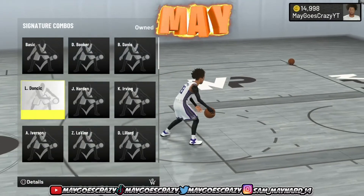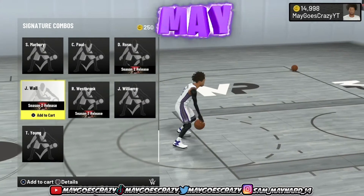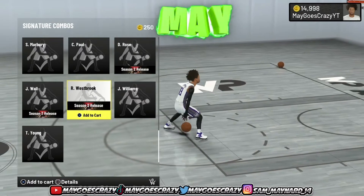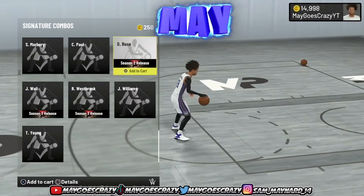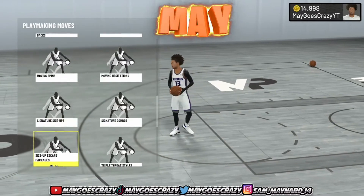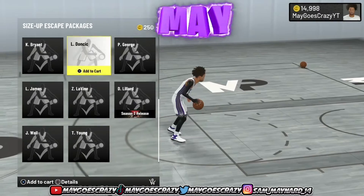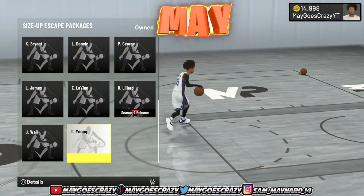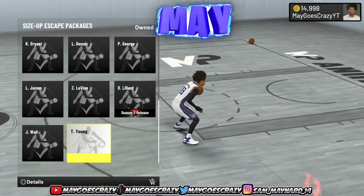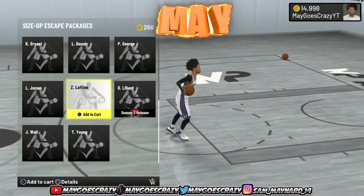For the signature combos, they added D-Rose, Russell Westbrook, and John Wall. Once again, these are really average. They have potential — they're shifty, they're fast — but right now it's not gonna break the game, so I don't recommend buying these. For the size-up escape packages, they added Damian Lillard. But Trey Young is the best size-up escape package, hands down — nothing's gonna beat it.